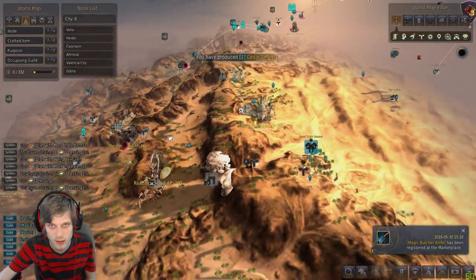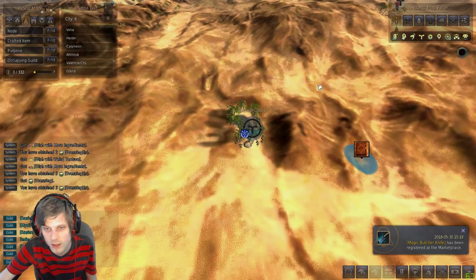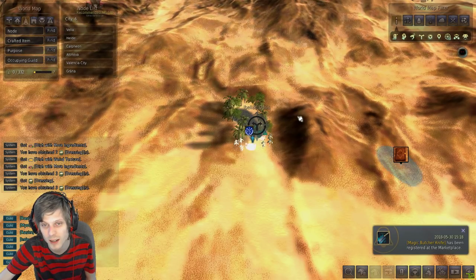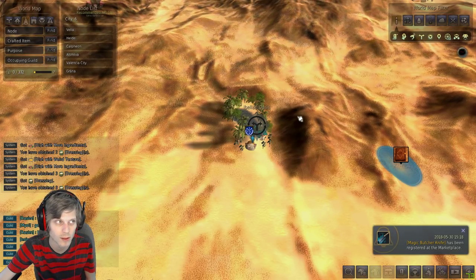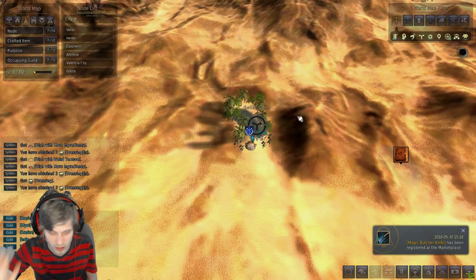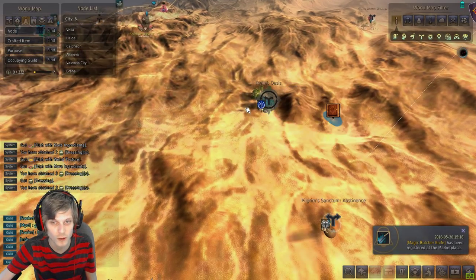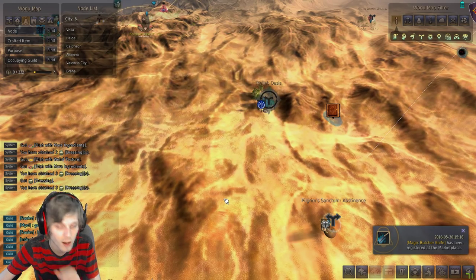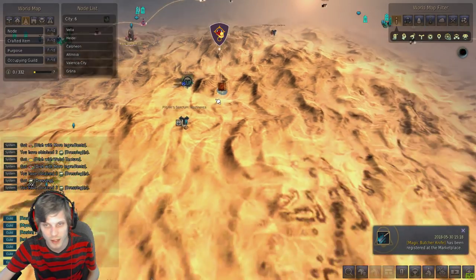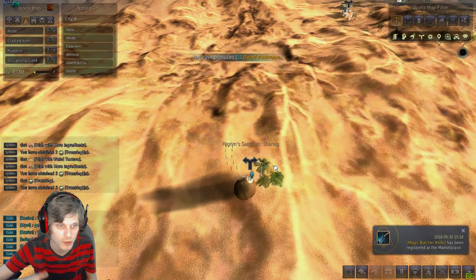Now for where you start the quest once you hit Artisan 2. The quest starts at Ibellab Oasis — you'll talk to a person there. There are guides on where to get the quest line, though they may be outdated and say Master 2. You only need Artisan 2 now, but it's the same quest line. Once you finish, you'll get a one-hour buff, and after it runs out, that location is where you get the desert buff for your Artisan 2 trade whenever you decide to turn in your crates.